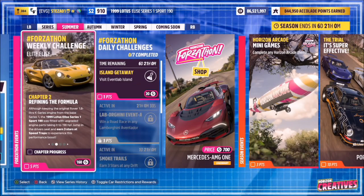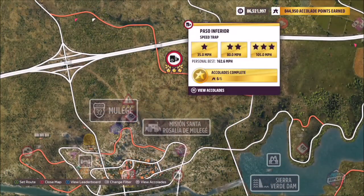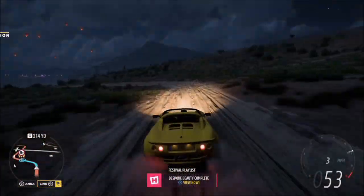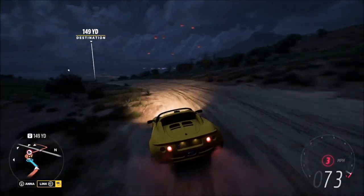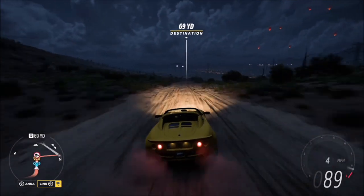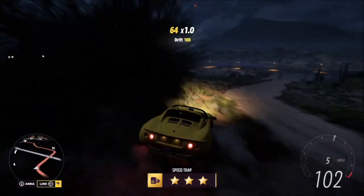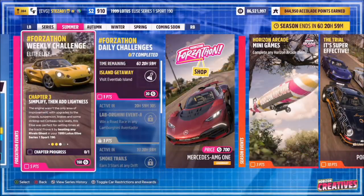The first challenge is nice and easy — it wants you to earn three stars at speed traps. You can do this either on any speed trap and get one star on three, or just three stars on one. I opted for the Paso Feria speed trap. Three stars on here is only 105 miles an hour and you don't need a huge run up to do it. Even on my first run I got three stars, so it is quite an easy one.